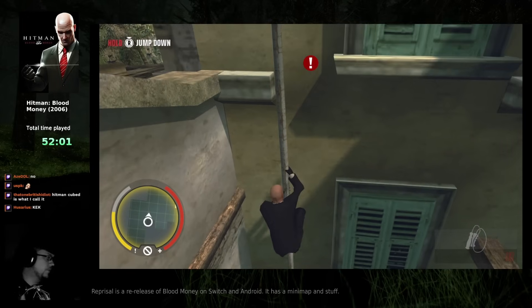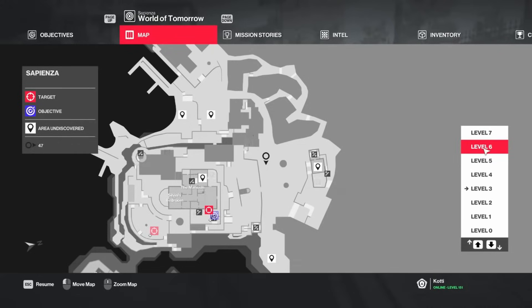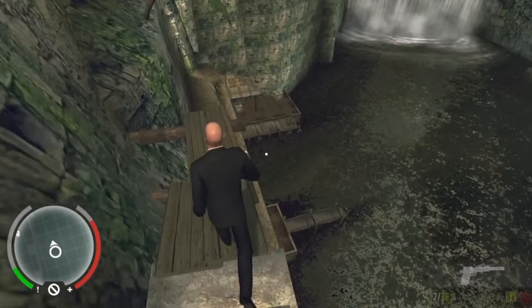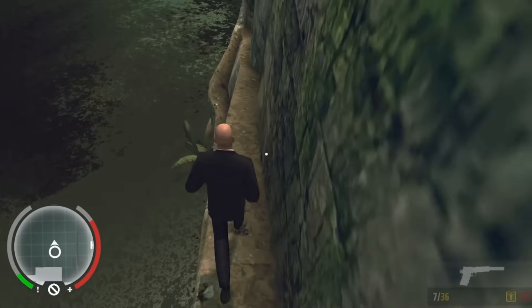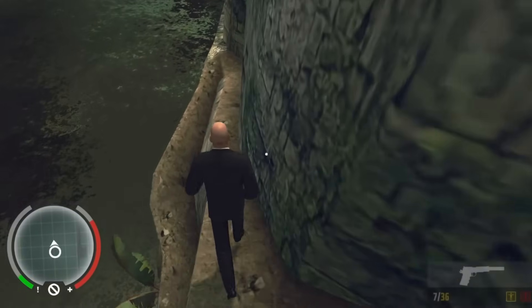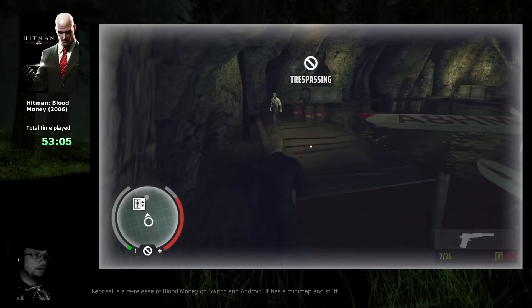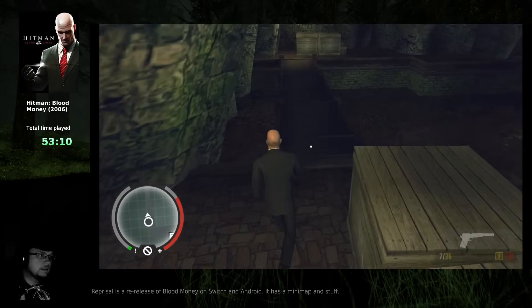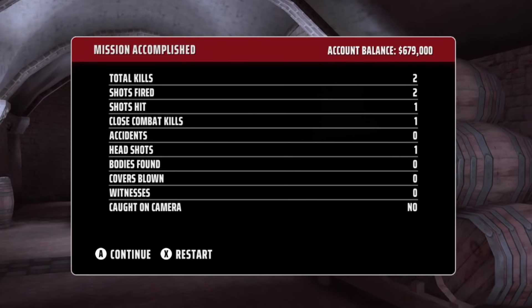I wanted to see if the minimap shows room titles — that's a really good improvement that was added in Hitman 2. At least I don't have to worry about getting stuck on this ledge when the game is running at 30fps. Yeah, this trespassing thing is kind of all over the place.